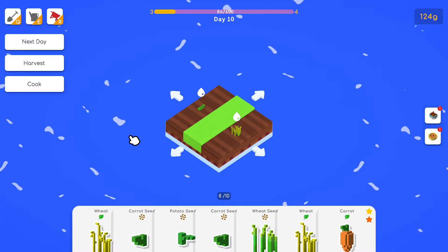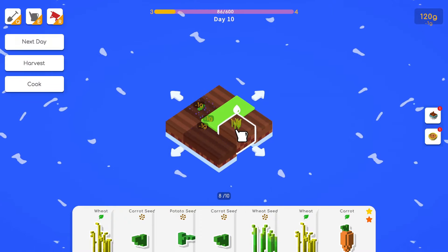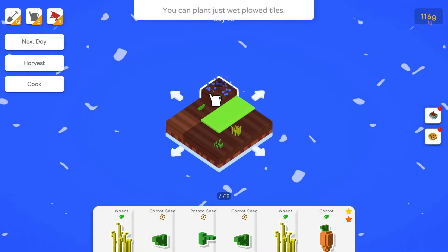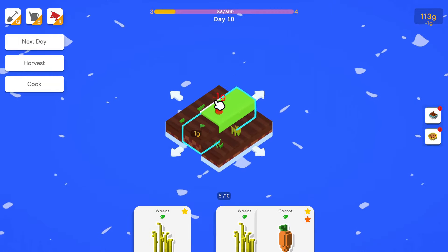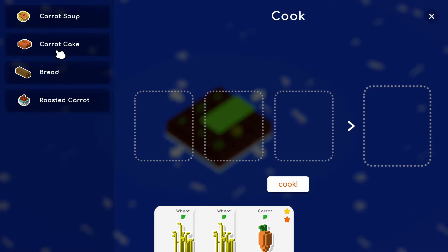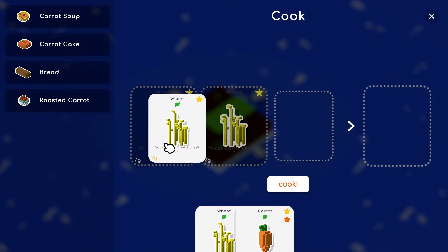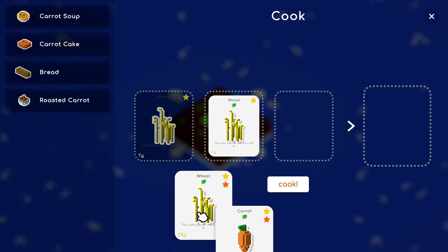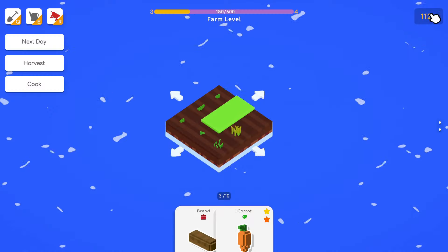We have potato seeds now. Let's see — one potato seed. Water, water, water. We'll do a wheat seed here, a carrot seed, potato seed, carrot seed. Now we can bake bread. Let's see: a seven wheat and a 25 — that's 32 but gives us 52 because of the cooking bonus.